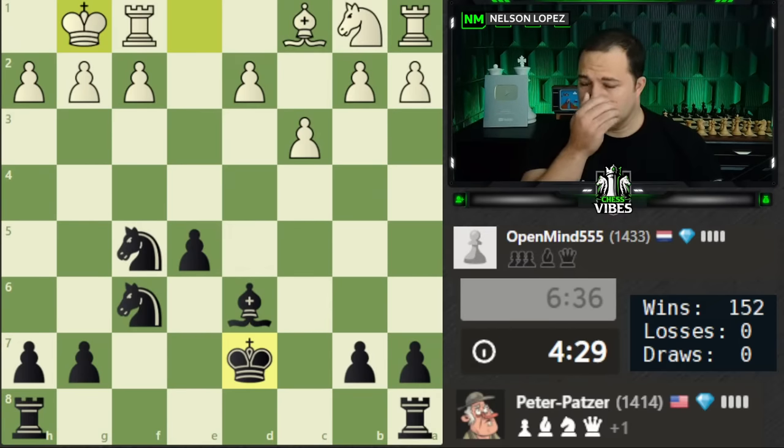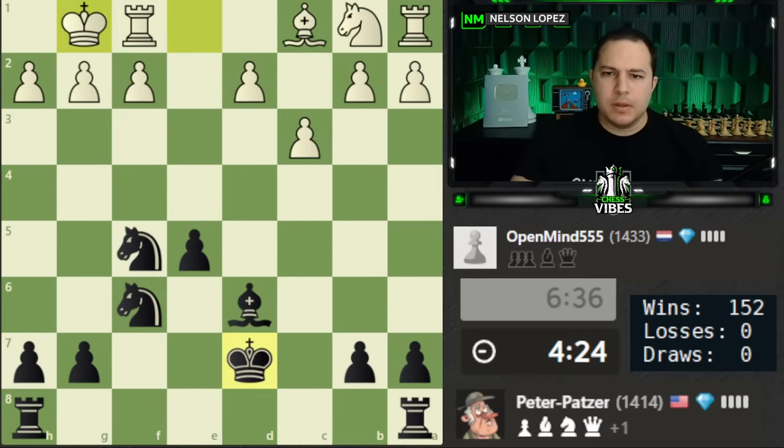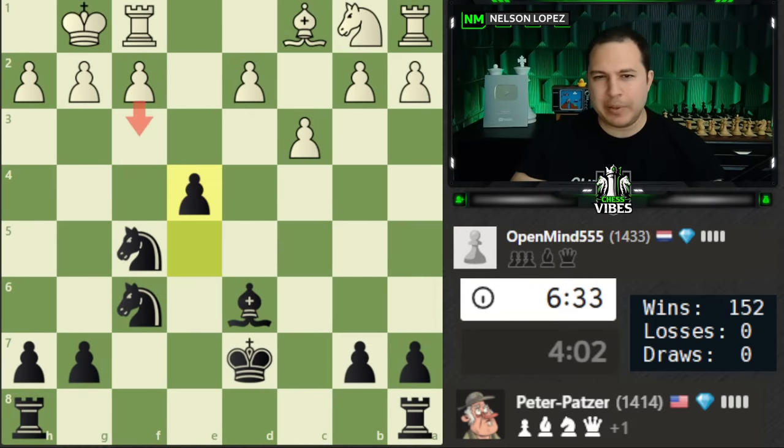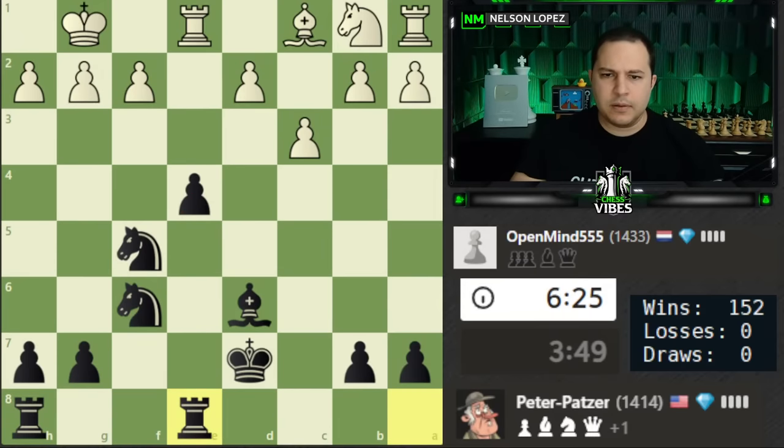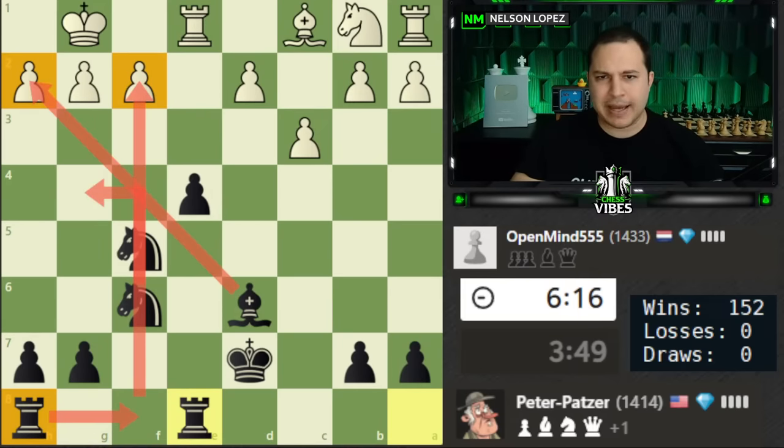Logical moves would be bringing the rooks over, also thinking about e4 to stop white from pushing the pawn forward. If they play d3 it lets their bishop out, so if I go here first it's more difficult for them to do that. I think I will play e4 — it's an annoying move for white. They might play f3, but that's also an isolated pawn which is a weakness. I've already defended but I think I'll add another defender. I left this rook here because I'm going to put it on the f-file and try to put pressure here — knight to g4 and all of a sudden we're getting an attack going on the king.